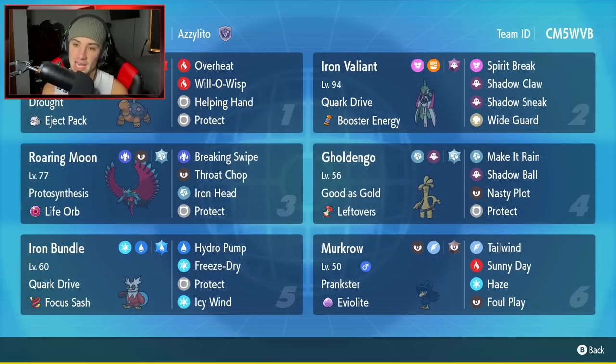Second Pokemon is Iron Valiant — the design is amazing, I love it all around. It is a fairy and fighting type, but we're running ghost Tera type. Cork drive and booster energy as item and ability. Moves are spirit break, shadow claw, shadow sneak, and wide guard. We have two ghost moves so we can turn them into stab once we Terastallize.